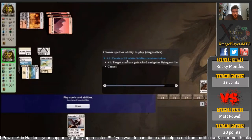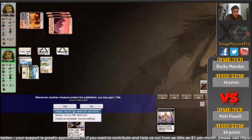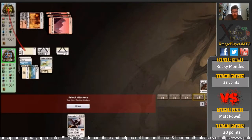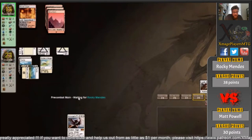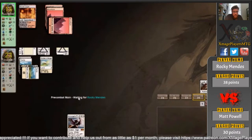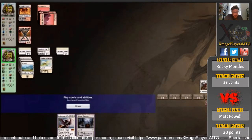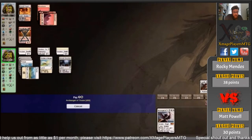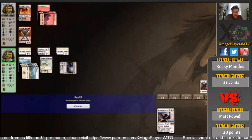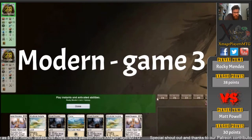You can look at this weird board layout from Matt — the planeswalkers for some reason just get buried way down there, we can't really see them. I think it's something to do with the resolution or the settings that he's using. Archangel here, and I think we're going to see a concession pretty soon if he doesn't have a removal spell — he's going to concede. So we're going to game three. The decider.